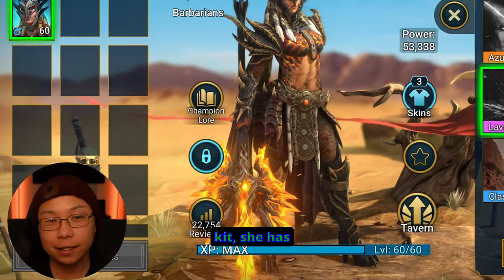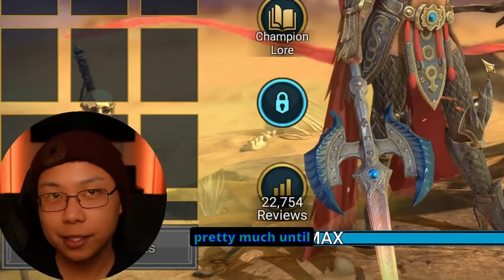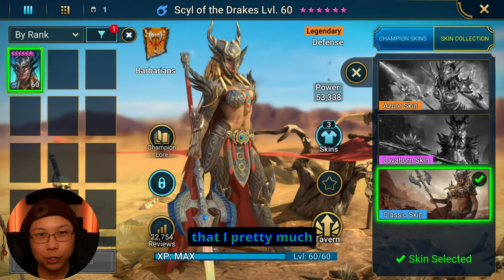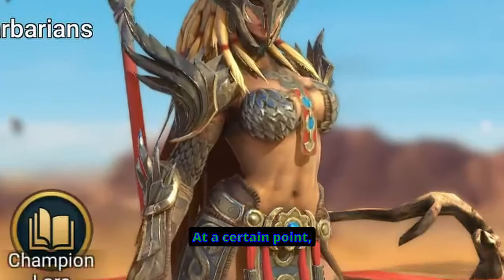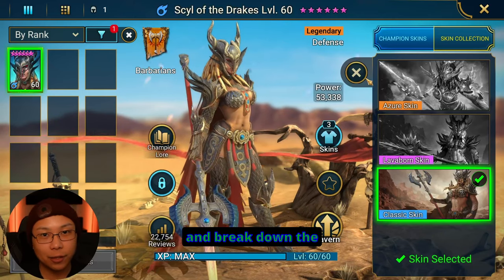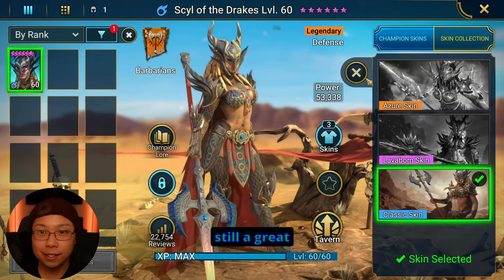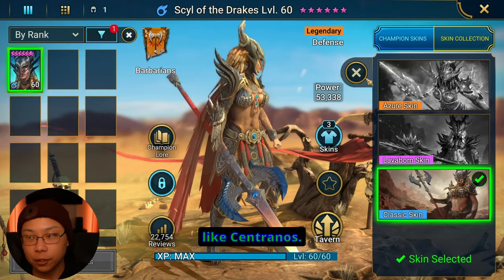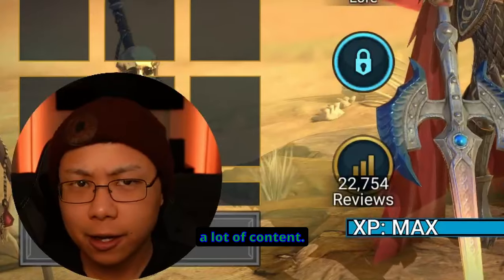Because of Sill's kit, she has general utility all around raid, and you can use her pretty much until late game, because late game is around the time that I pretty much stopped using her, and she's been in my vault ever since. At a certain point you're going to have a lot of other champions that can do what she does. Even for me now, I could still use her in places like Centranos, but early on she carried me through a lot of content.